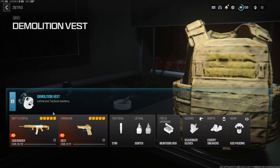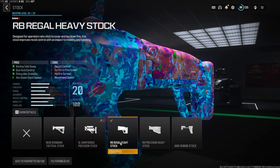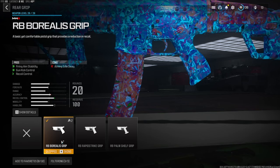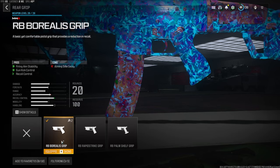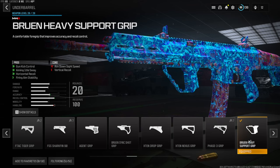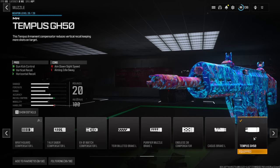Now let's jump into the class setup for the Sidewinder. On the stock we're going with the RB Regal Heavy Stock for aiming idle sway, gun kick control, firing aim stability, and aim down sight speed — cons are recoil control, sprint to fire speed, hip fire spread, and movement speed. The rear grip is the RB Boralis Grip for firing aim stability, gun kick control, and recoil control — cons are aiming idle sway. The underbarrel is the Bruen Heavy Support Grip for gun kick control, aiming idle sway, horizontal recoil control, and firing aim stability — cons are aim down sight speed and vertical recoil. The muzzle is the Tempest GH50 for gun kick control, vertical recoil control, and a little horizontal recoil control — cons are aim down sight speed and aiming idle sway.